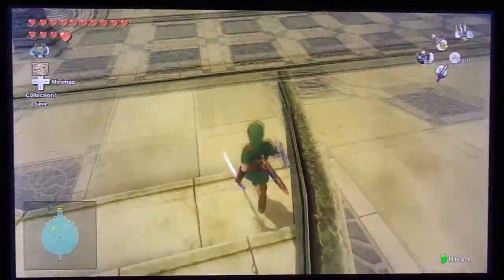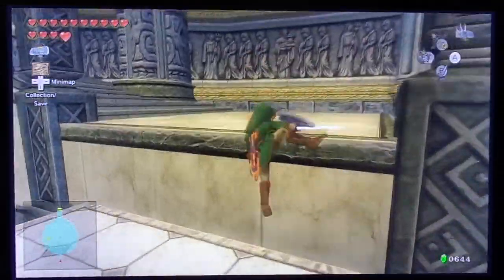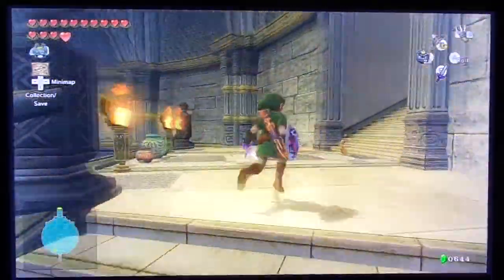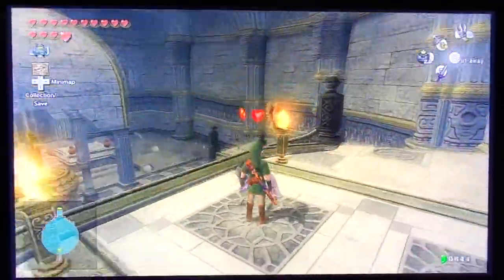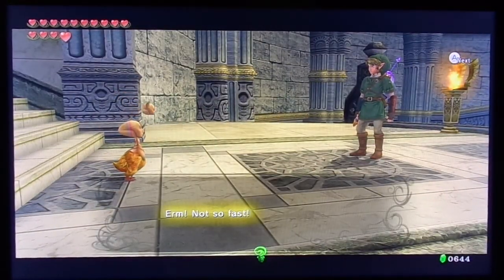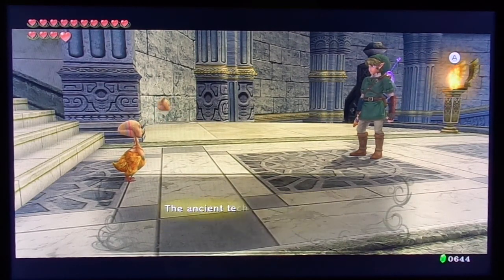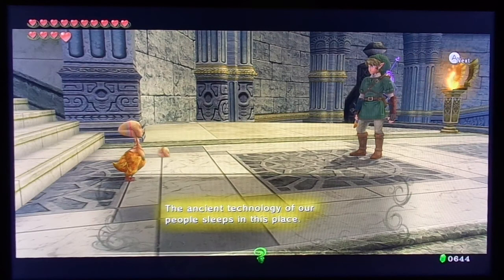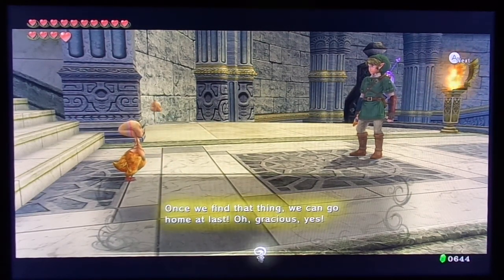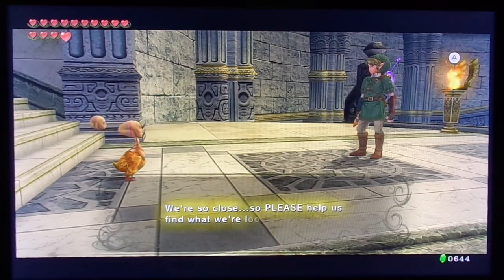Hey look, arrows. I still haven't gotten my quiver upgrade, which I personally don't think I need. Let's go ahead and break these pots open. Then a cutscene plays - Ooccoo says: at last, this is it! This is where I've been trying to get to. The ancient technology of our people sleeps in this place. We've searched all over and now we're close. I can smell it. Once we find that thing we can go home at last. Oh gracious yes, young man, we're so close, so please help us find what we're looking for.